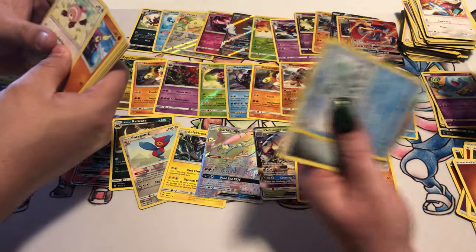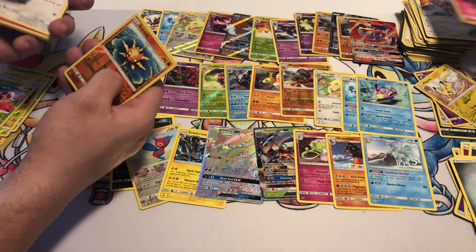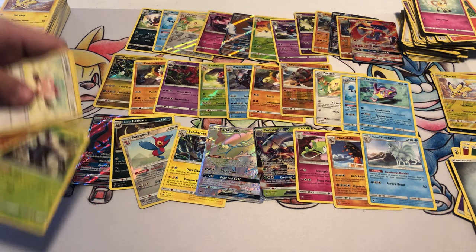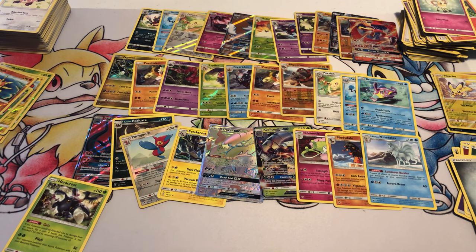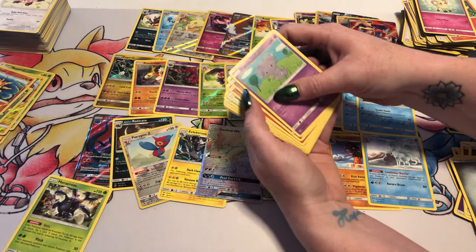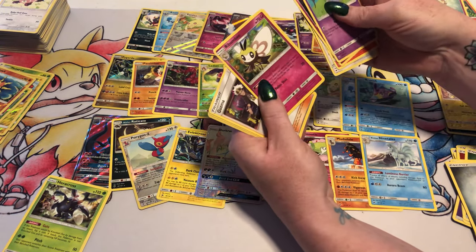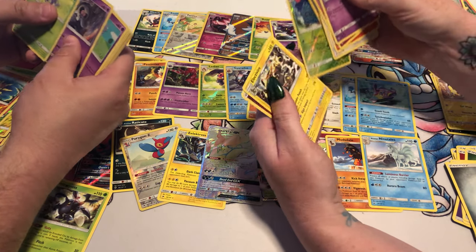Reverse Foil Pikachu and an Alolan Ninetales. Reverse Foil Solrock and a Heracross. I love this set. I know we've opened so much of it, but I love this set. Espurr, Morelull, Charmander, Porygon, Merill, Curlita, Ribombee — another Guzma. A Reverse Foil Tangrowth and an Electivire.